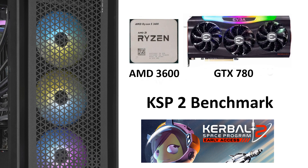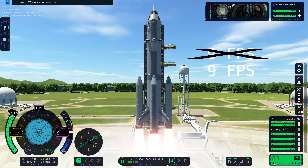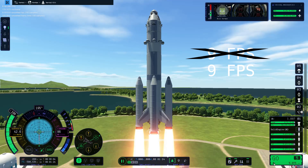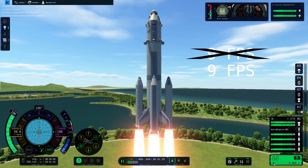Next, I used an AMD 6-core 3600 and a GTX 780 GPU. The frame rate was the same as before — it didn't change even with low graphics settings.